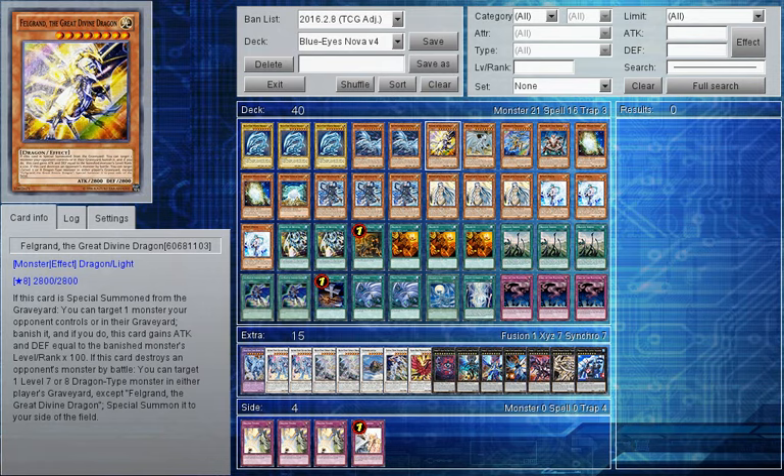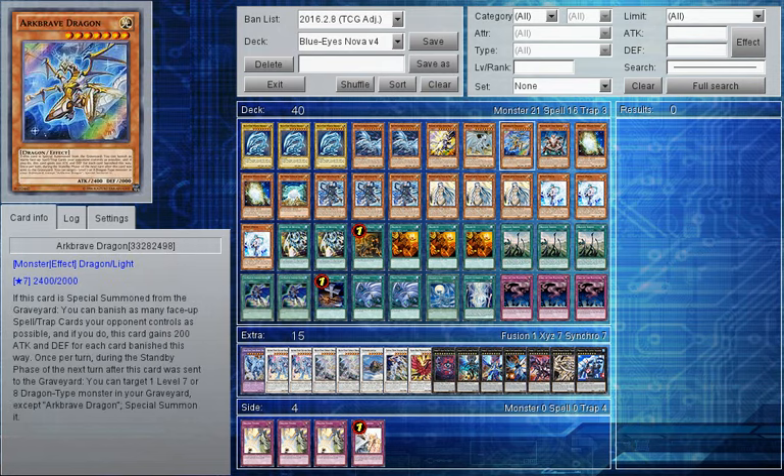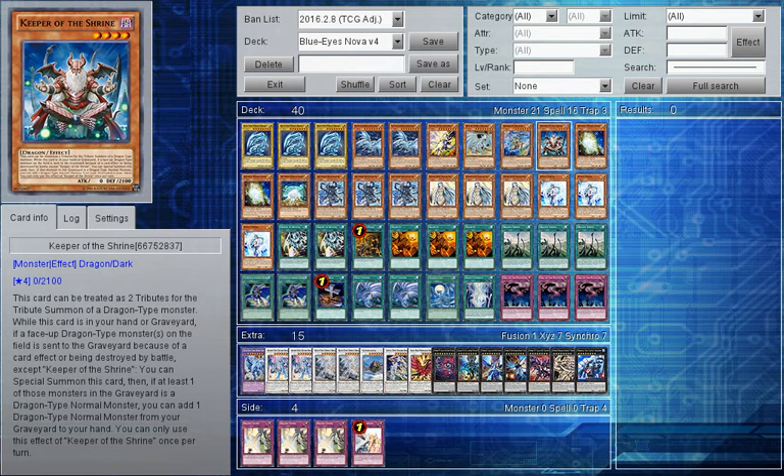With Dark Matter you would basically send Felgrand, Arc Brave, and Ancient White Stone - as long as all those targets are available - because that would give you two special summons. You could also send your Keeper of the Shrine at that point to protect yourself.